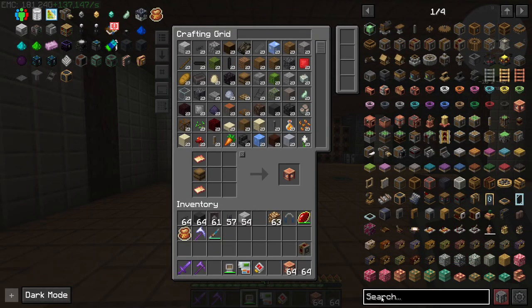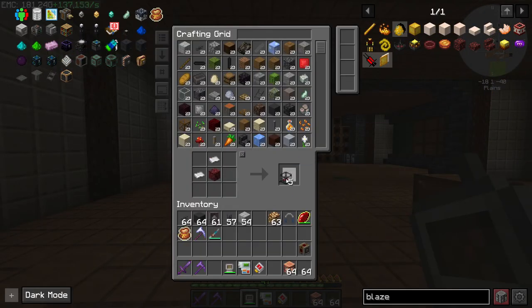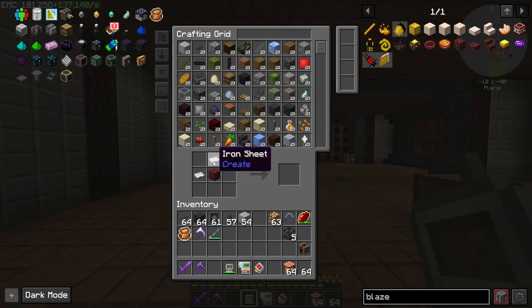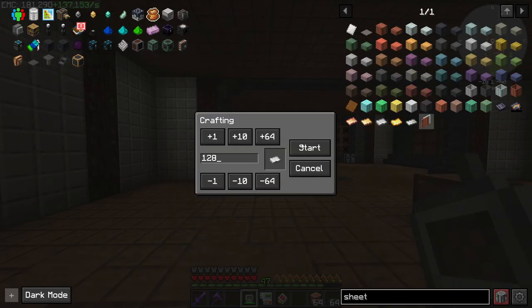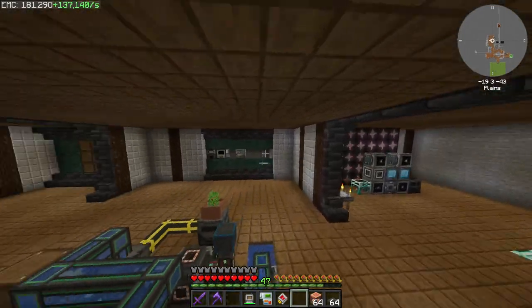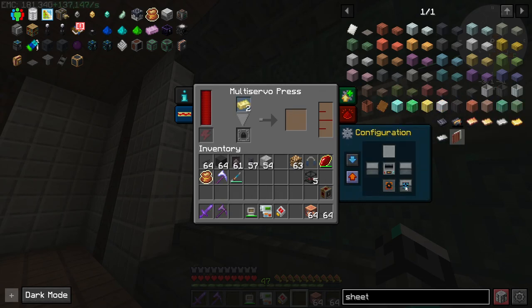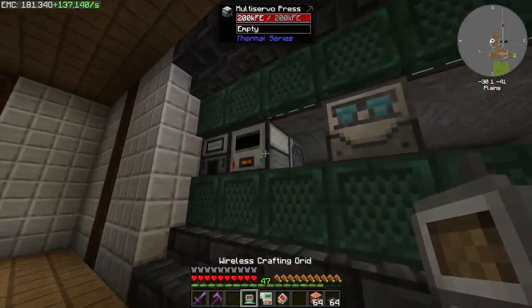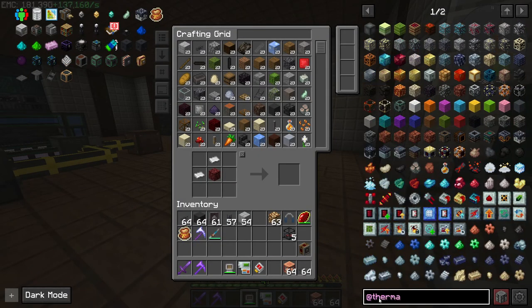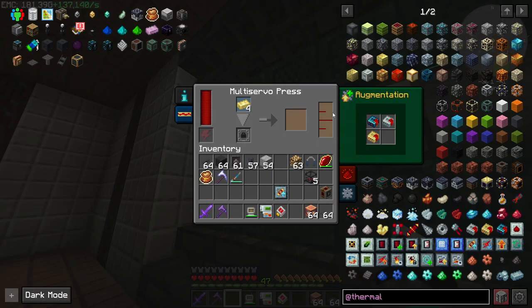We also need to do some blaze burners — these should be pretty easy. I kind of need some more iron sheets, so let's put this to the test and tell it to craft 128. I also wanted to try to speed the press up a little bit more, looking into thermal upgrades. It does seem to help and it's going to cost energy, but it seems pretty fast. I don't think we can put another resonant upgrade — they have to all be different.